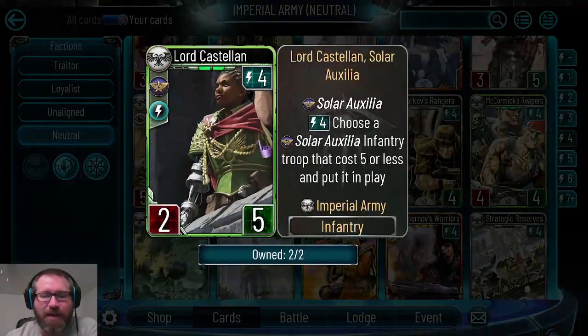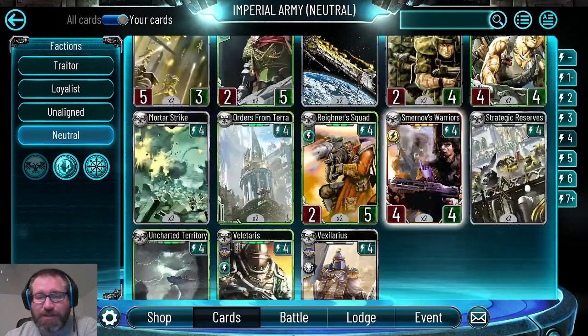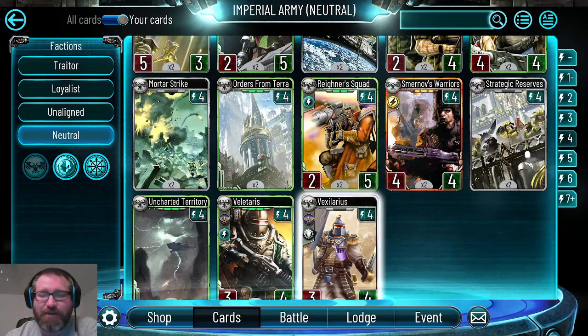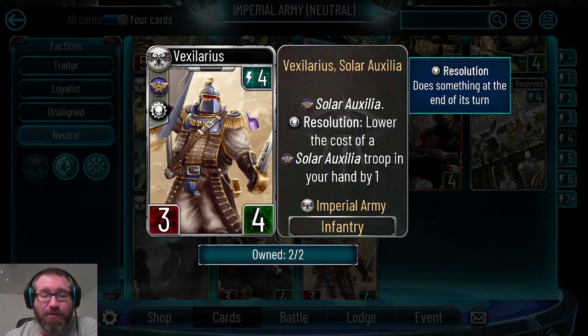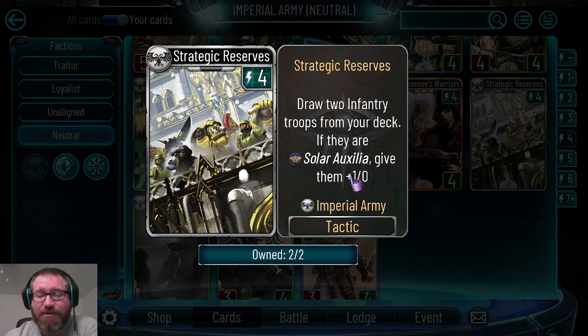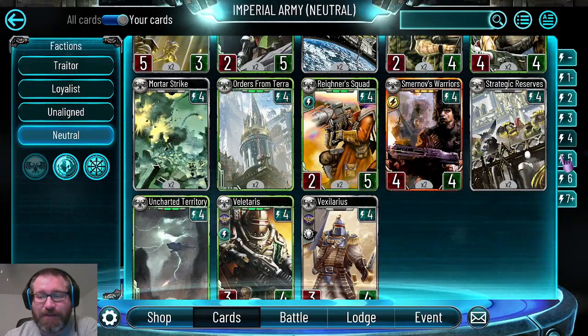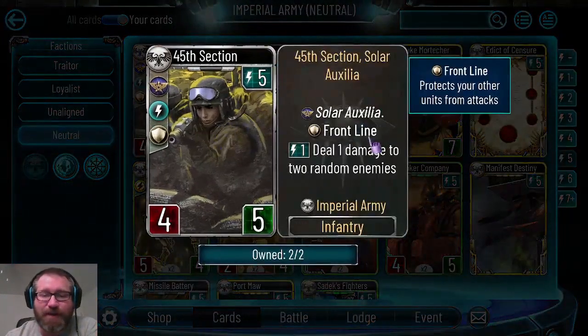Lord Castellan is an okay troop but not fantastic. For four energy you get another solar auxilia troop that costs five or less - you might get a five-energy solar auxilia troop if you're lucky, otherwise you're probably getting a Backhilarious, which is a very good card. Strategic Reserves on release was great, but they increased the cost to four energy just to drop two infantry troops from your deck, and if they're solar auxilia give them plus one attack - far over-costed for what this card does.